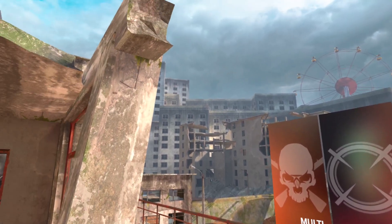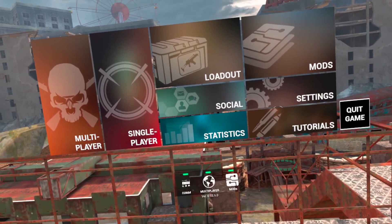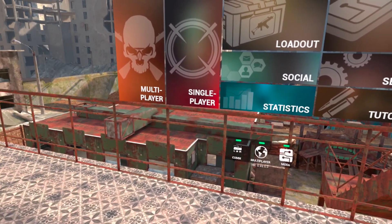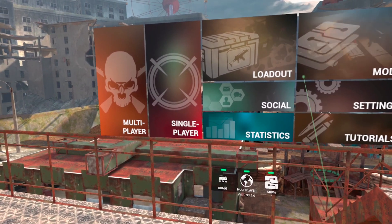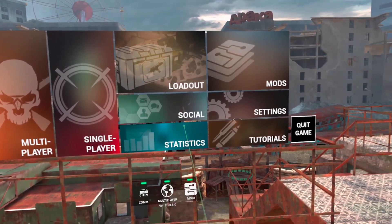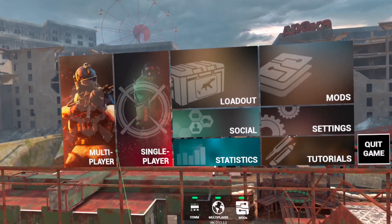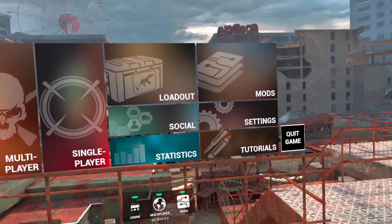All right, what's going on everybody? It's Nomad 93 with Oculus Prime, coming at you with another tutorial video. This one is for Contractors. We've been getting a lot of questions on this recently, so this is basically just how to navigate the menu. It is somewhat confusing when you're first starting out, so we're going to give you guys a few pointers and hopefully get you into the game sooner so you can start having more fun.